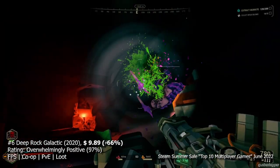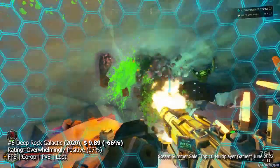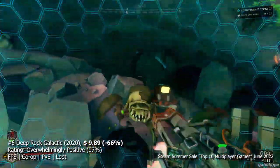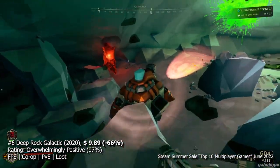At number 6, we have Deep Rock Galactic, a cooperative action shooter that pits you and your dwarven friends against alien bugs in a mine. Go through the caverns killing bugs as you complete objectives for your greedy corporate overlord. There is a great progression system, allowing you to customize your dwarf the way you like it.